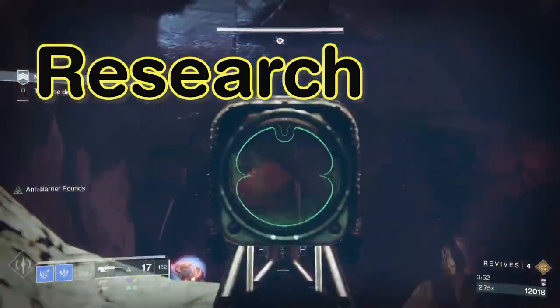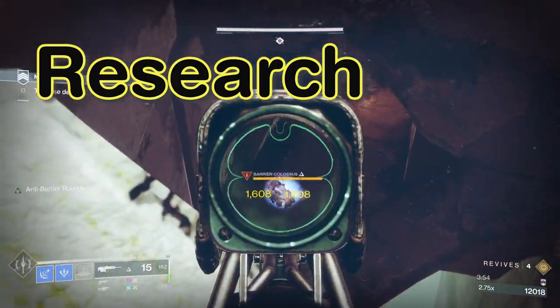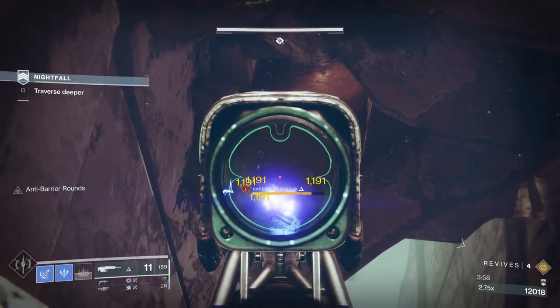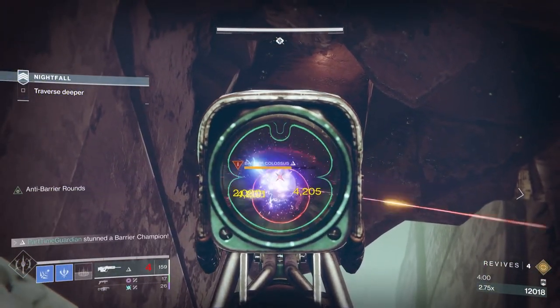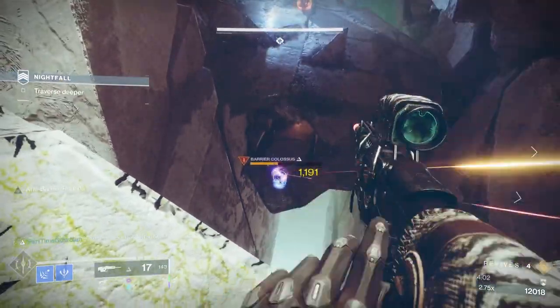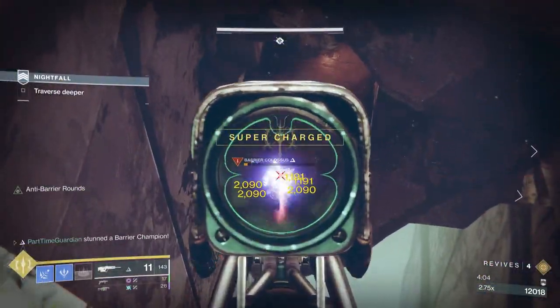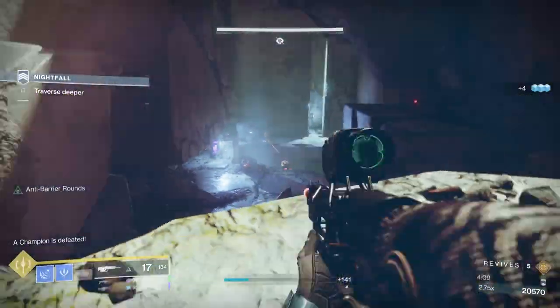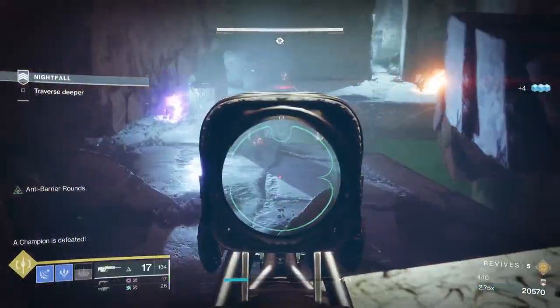Do a little research before you play. If you're joining a raid or a higher nightfall, check out a video or guide so you understand some of the risks and pitfalls of the encounter. You can also check what sort of inbound damage types are coming in and make your build out appropriately — for instance, are there snipers in this activity? Is there arc damage? Is there void damage? Those are things you can check ahead of time to make sure you're well prepared.